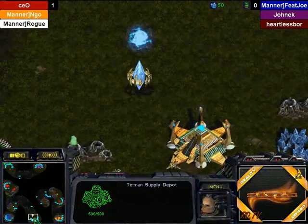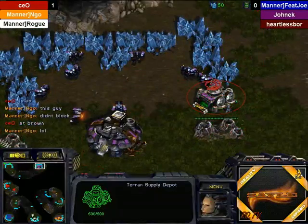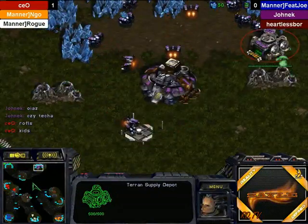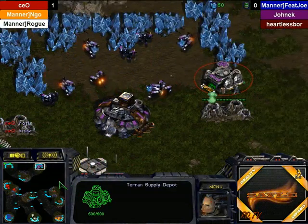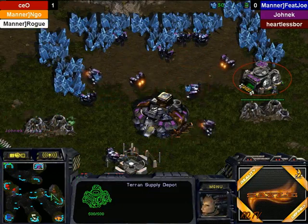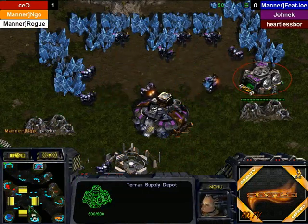Heartless 4 will wall off, whereas his ally Yannick will do this depot here on the right side. This is actually the same position that Mr. Monkey put his depot in — I guess that's a standard depot when you're in the 12 o'clock. What it does is block lings from running around to harass the SCV line, making him stack SCVs to block it and get some extra kills there.